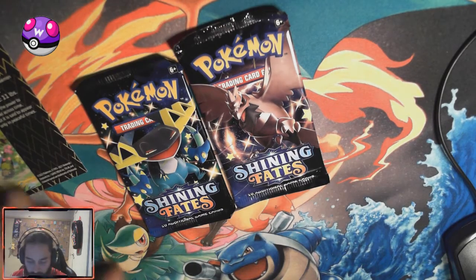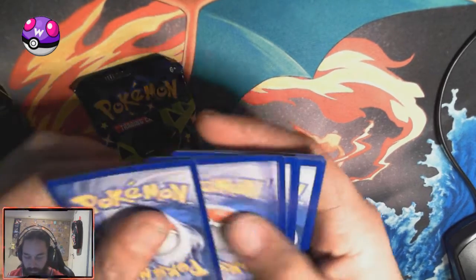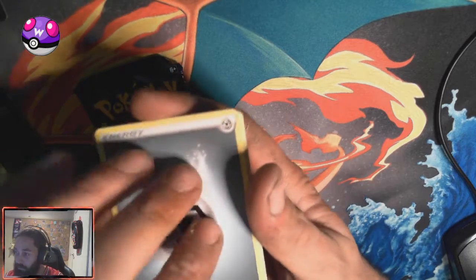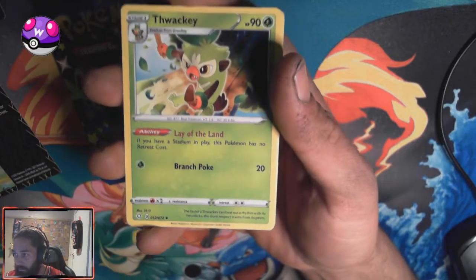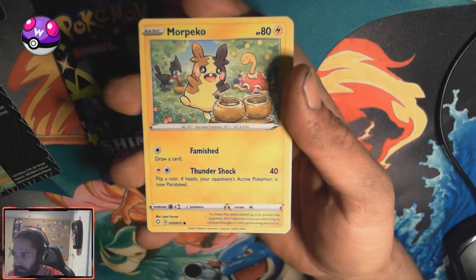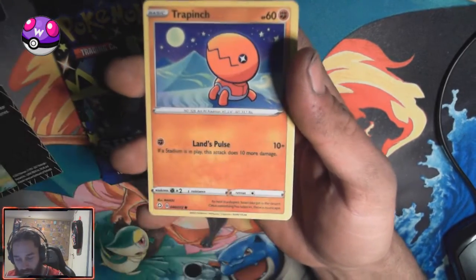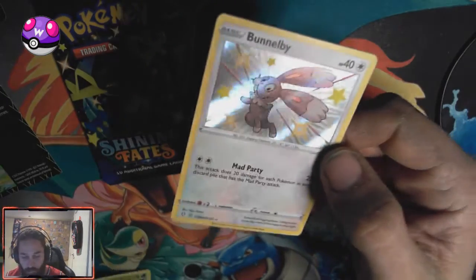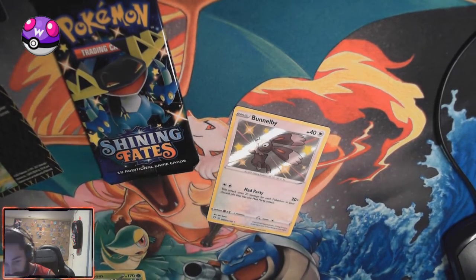Let's go over there and see what Shining Fates has to offer today. The haul is rough — as rough as our last opening. That was brutal. Team Trainer. Tropius. Tropius looks like the same art — must be a reprint. Oh-ho-ho, Bunnelby! And a Regidrago Hollow. Now, I know we already have Bunnelby. Don't care — the shinies are shinies, they're shiny.